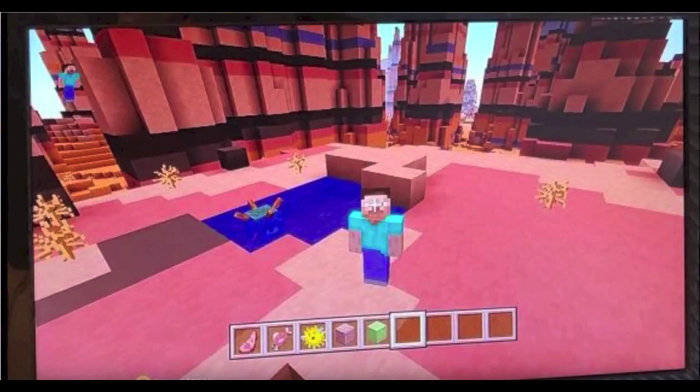Moving on to Steve's hot bar, we can see he has some raw mutton, which means that sheep will drop meat when they're killed now. You can see that he has some salmon in his hot bar, which means that there will be new kinds of fish. Pretty cool. Next up is a pufferfish, which makes a lot of sense, especially with the guardian, because pufferfish can be used for potions of water breathing, so maybe we're going to get potions of water breathing to help combat the guardian boss.